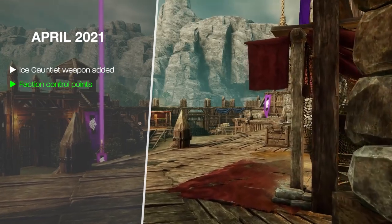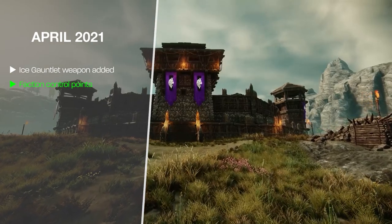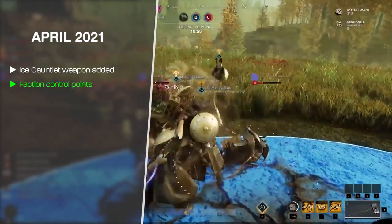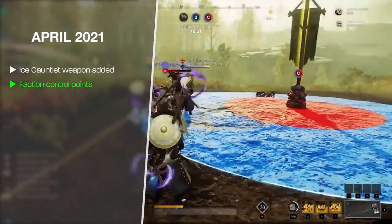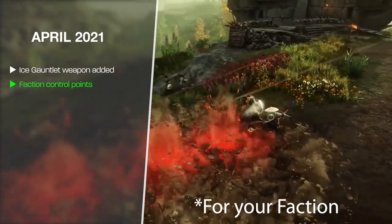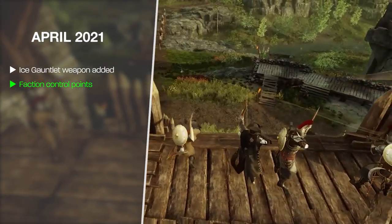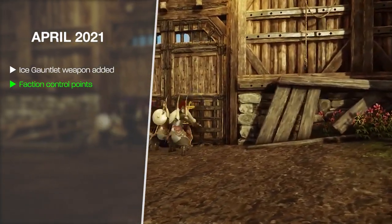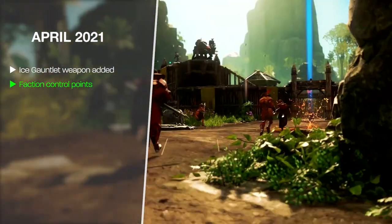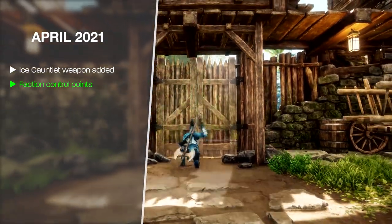We also saw faction control points added — points placed within forts that you have to PvP flag to capture. Standing in the capture point long enough flips it to your faction, giving a 5% XP increase and a 20% increase in influence for your territory in that region. Controlling a fort also grants unique global buffs to your whole faction, including cheaper fast travel, reduced tax rates, and increased experience from expeditions.